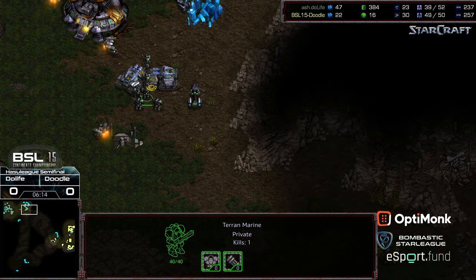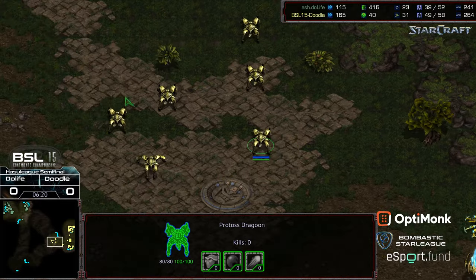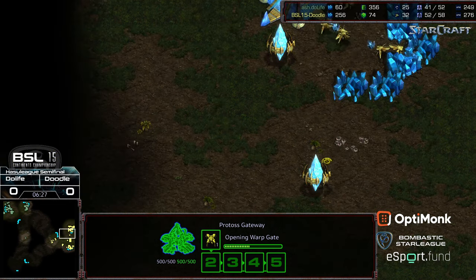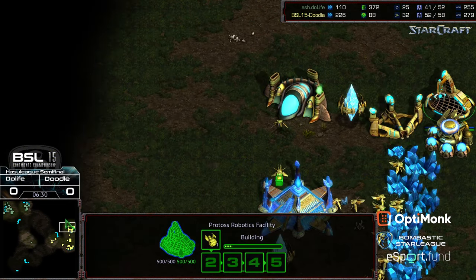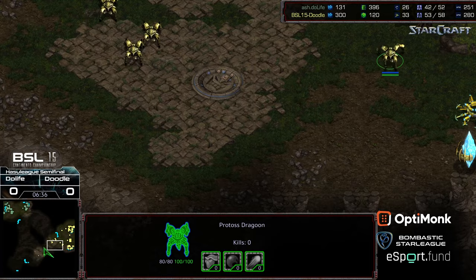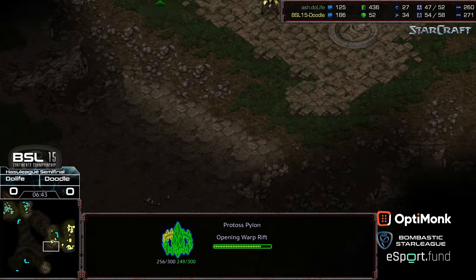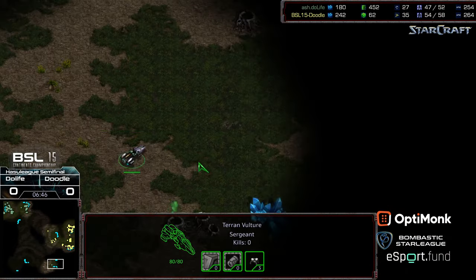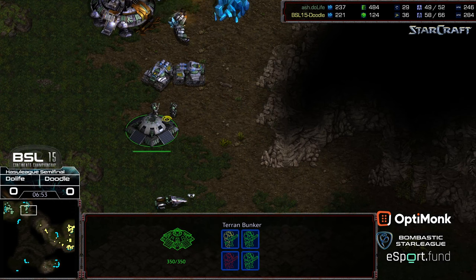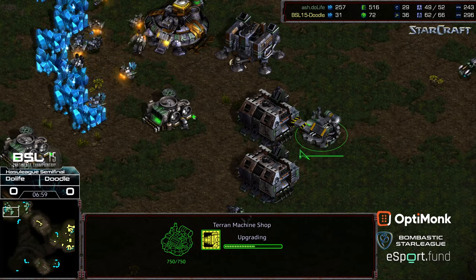That's actually an interesting play, knowing that marines shred shields extremely rapidly. Having that shield battery there will allow him to not have to potentially produce zealots for a follow-up defense. Maybe he's going to wait on the observer before anything else. The Dragoon is a little out of position to maybe intercept that vulture if it wants to go for a run-by. Currently no blockade on that northern ramp — actually might be able to cycle in. Do Life just checking out additional bases, planting mines to try to keep Doodle honest. Bunker up with four marines, two siege tanks on the front, still at double factory count, waiting on vulture speed.